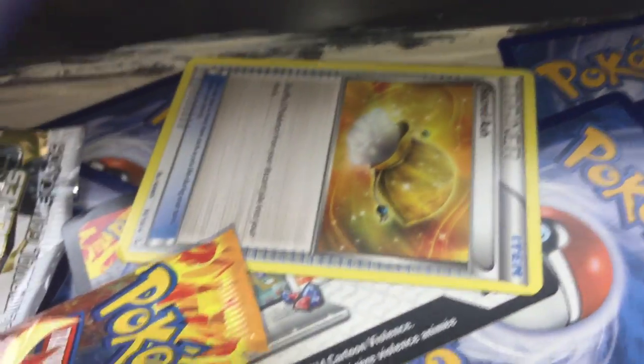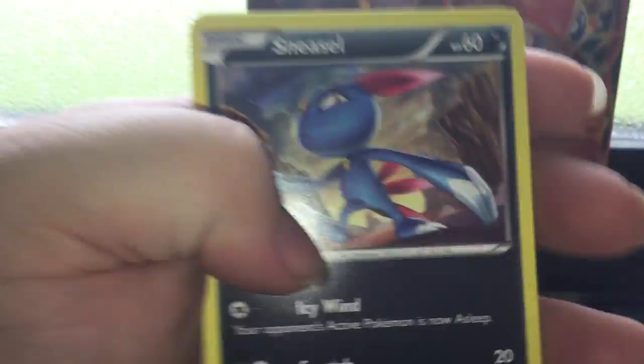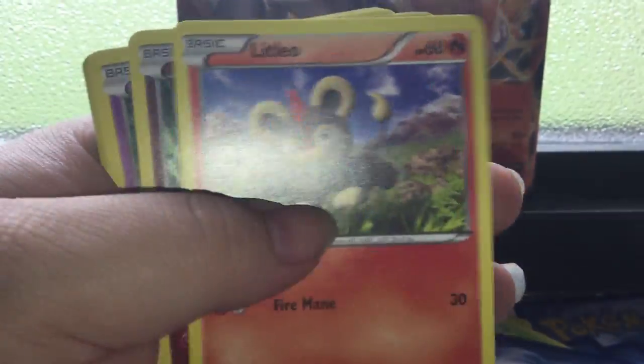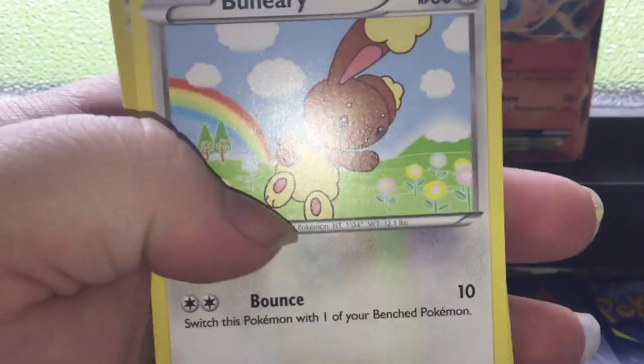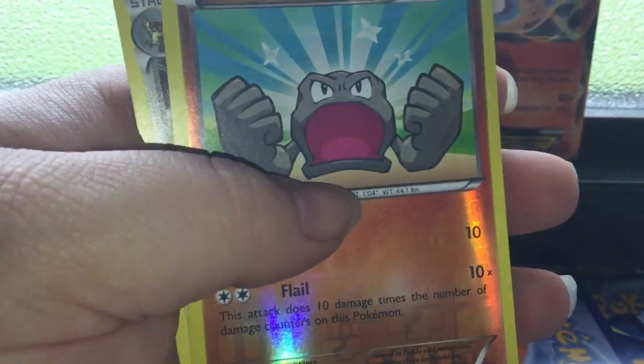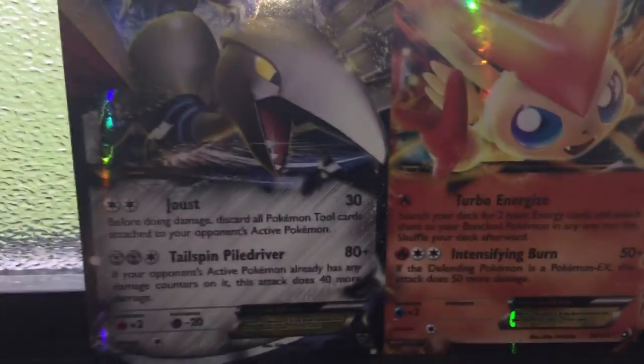Okay, so the last pack here - I'm just going to show the three cards first, which is a Sacred Ash, a Maractus, and a Furfrou. So this last pack starts off with a Sneasel, Litleo, Spritzee, Binary, a Reverse Doodoo, and a Non-Hollow Rare Pidgeot. So I did get a Skarmory EX and a Victini EX, so that's not bad.